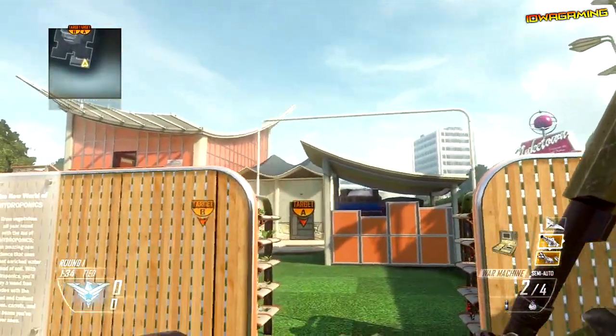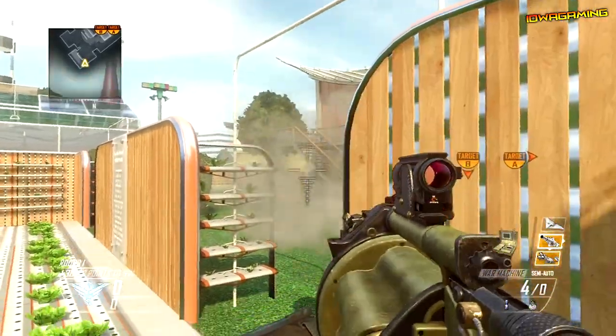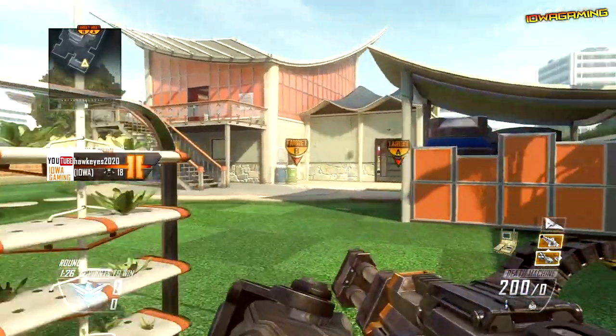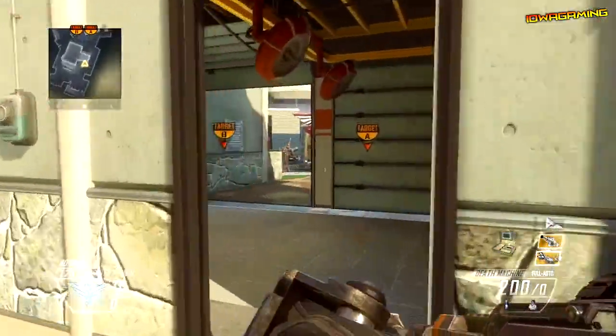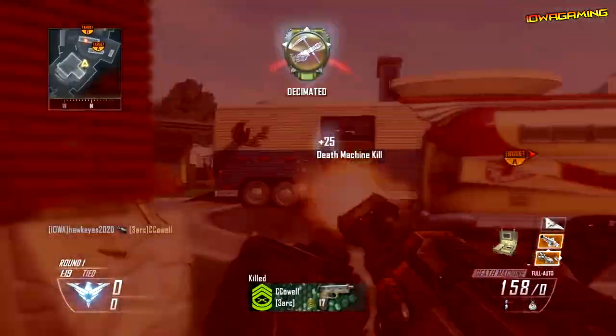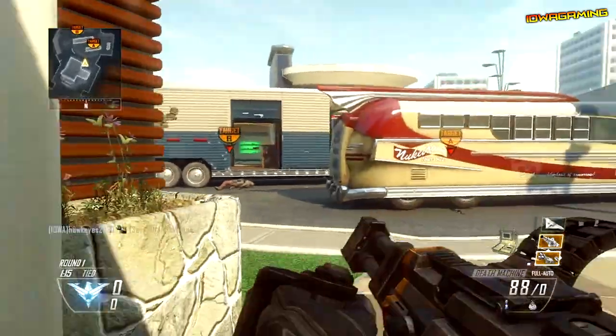Once you've done that, wait with that weapon until the round switch. You can put it away — you don't even need to have it out. Just make sure you don't waste the ammo. Once the round switches, it will give you full ammo for the weapon again. You can do this multiple times — if you're playing Demolition and the round switches twice, it'll just keep adding more ammo every time. But it only works during the round switch, so keep that in mind — it's not a full unlimited ammo glitch online.